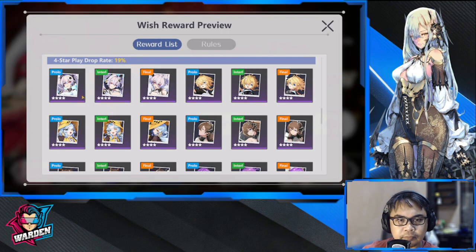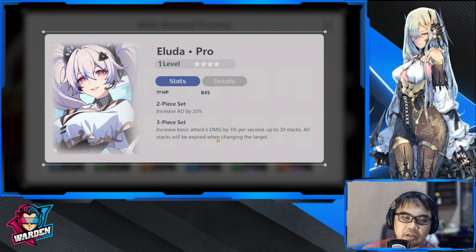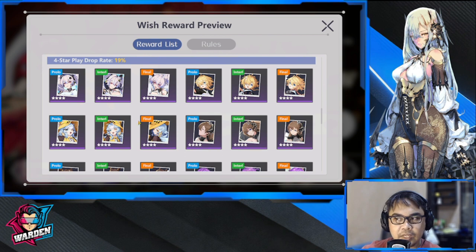Last up for four-stars is Eluda — either front or back, AD stat increase. AD characters: guardian, hoplite, assassin, ranger. Increase AD by 10, and increase basic attack damage by 3% per second, up to 10 stacks. All stacks will expire when changing target. So as long as your character doesn't change target, that's up to 30% bonus which is actually very nice — one of the best four-stars we have.